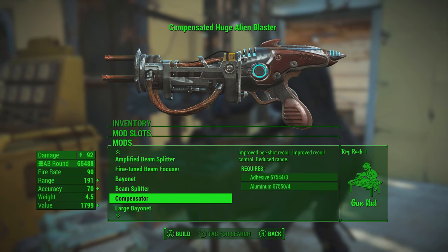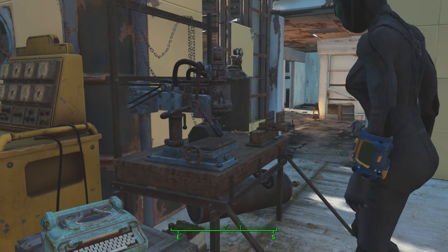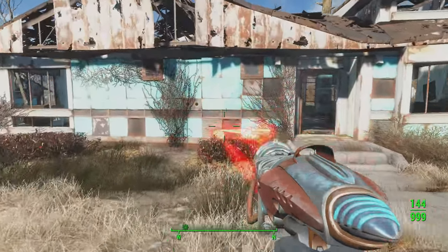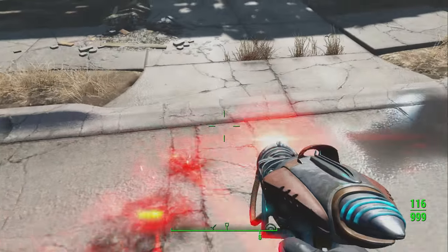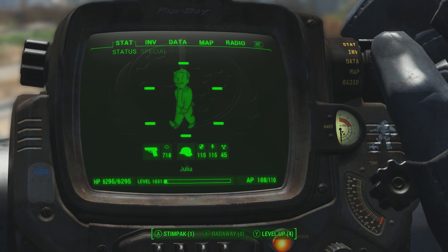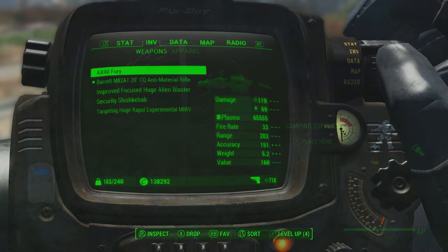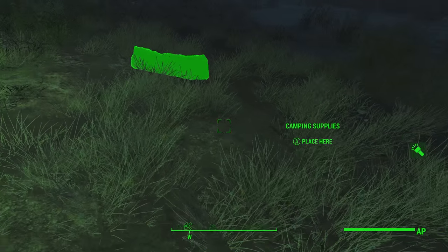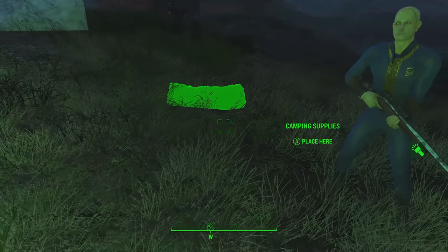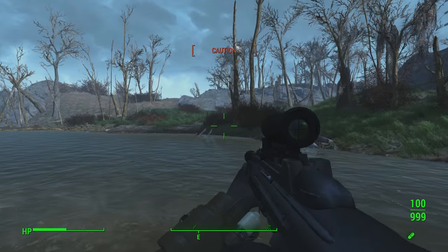What's up guys, welcome back into another Fallout 4 video. Today we're going to be taking a look at five awesome mods to download right now on the Xbox One. This is one of many videos to come — I made a video like this not too long ago, linked down in the description. I've also covered things like cheat menus and spawn items before, and at the end of the week I'm going to do a weekly wrap-up going over loads of mods in one video.